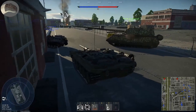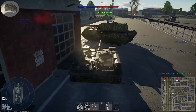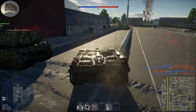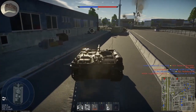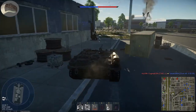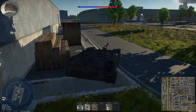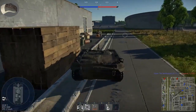The 105 millimeter gun has two kinds of armor-piercing discarding sabot shells. One performs better on angled armor but has less overall penetration, and the other has more overall penetration but is worse on angled armor. I recommend using the one with higher overall penetration, since it has 296 millimeters of penetration at 500 meters, which is a lot.